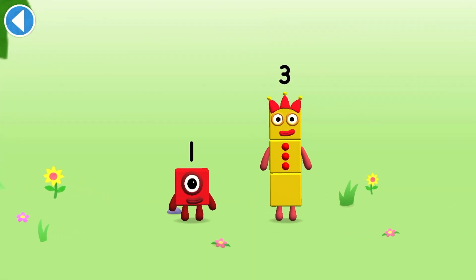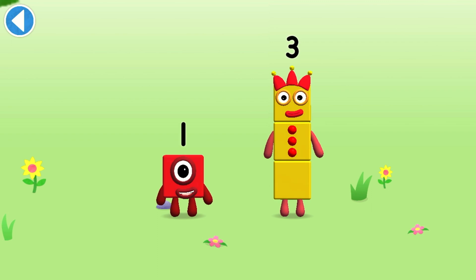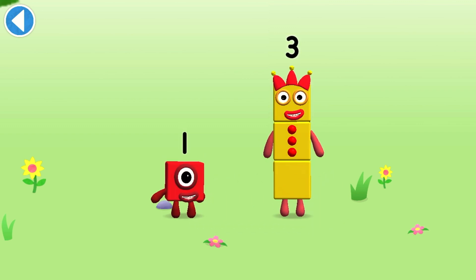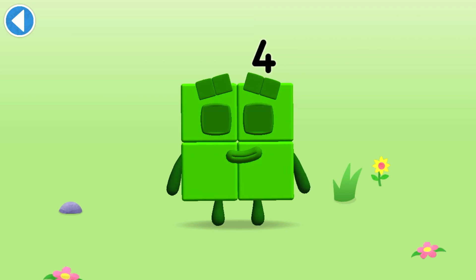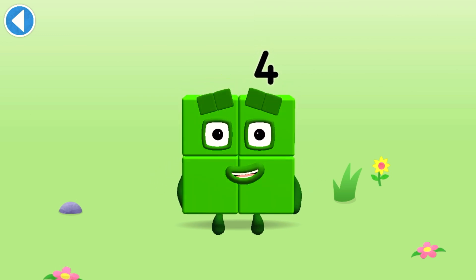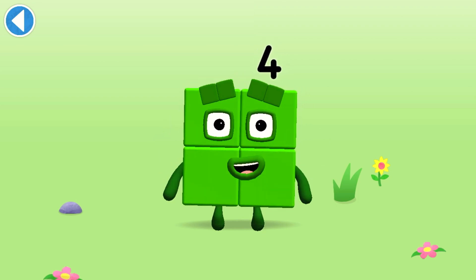You're about to meet Numberblock Four. Can you add one to three and make Numberblock Four? Drag Numberblock One onto Numberblock Three. Spot on! This is Numberblock Four. This number block is made up of four blocks. I am four.